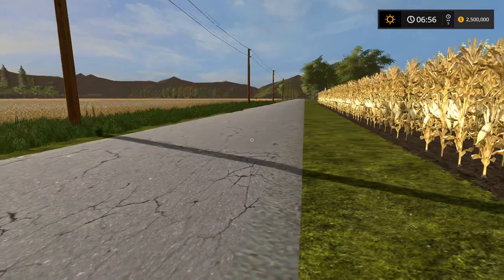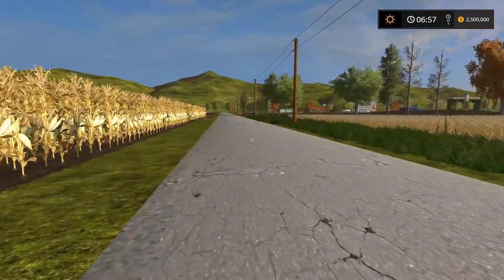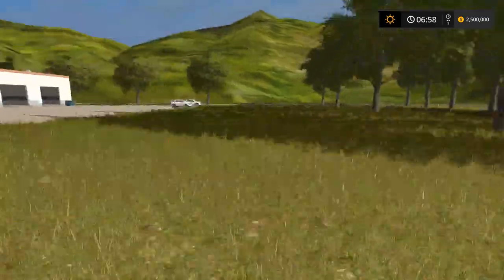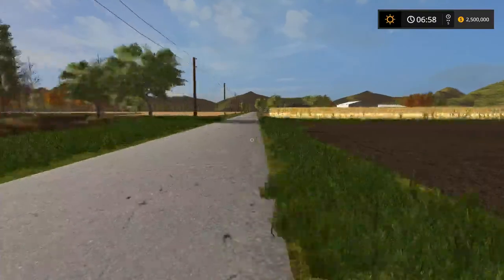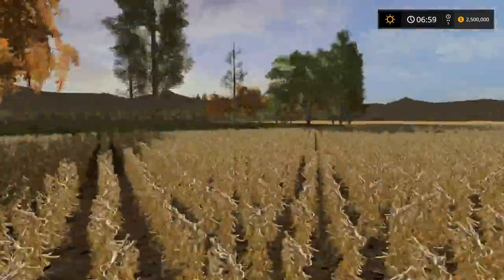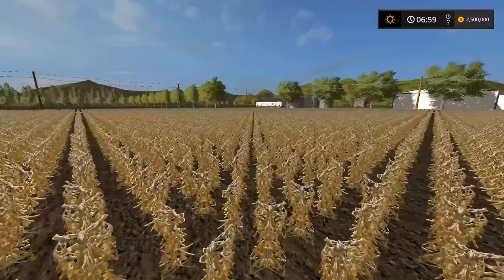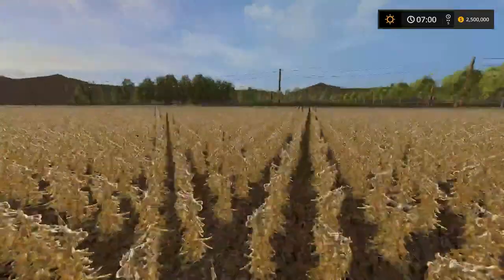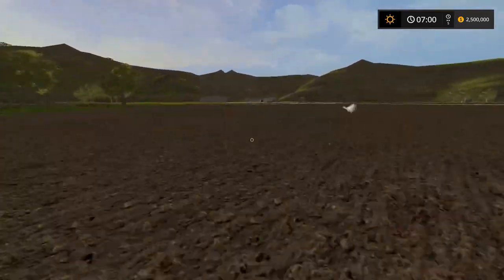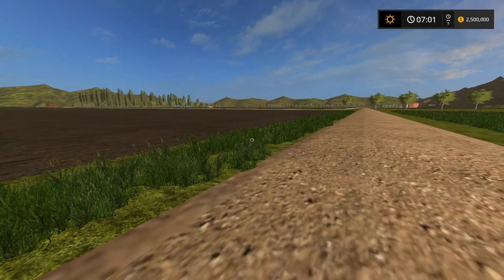Number three on your top numeric keypad makes you go really fast, and scrolling upward makes you go down while holding back on the scroll makes you go up. If you hold your right mouse and scroll up you zoom in, scroll back to zoom out. Press down on the scroll to reset to ground level. Zero on the top keypad returns you to normal speed; one and two are really slow.